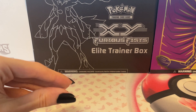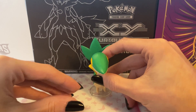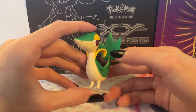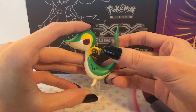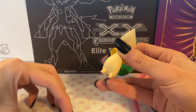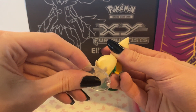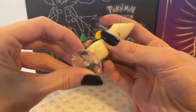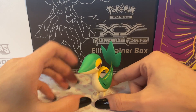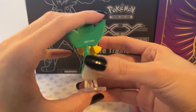The second figurine is this Snivy. Now this figurine is a little bit different. I'm not too sure where I got this from either, but it also has a little stand. Basically how these work is you just put it in its butt and then it stands. There's the 360 of Snivy.